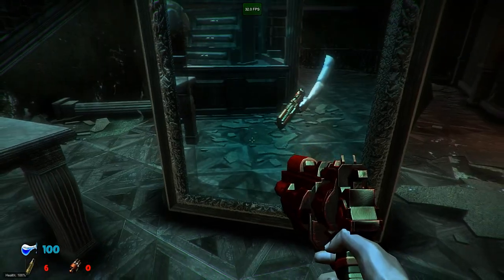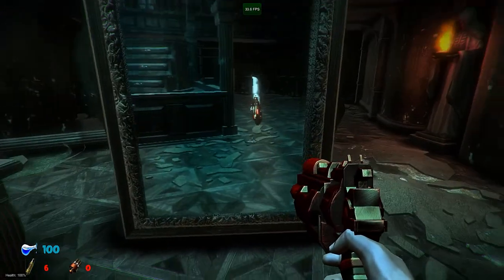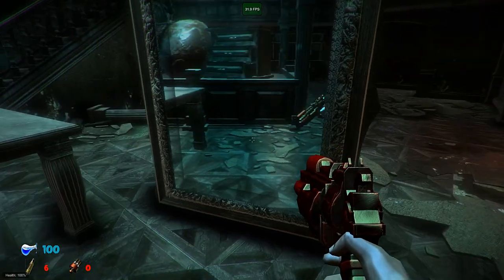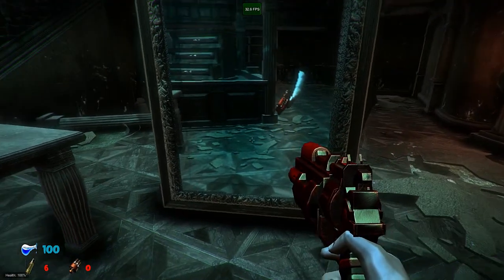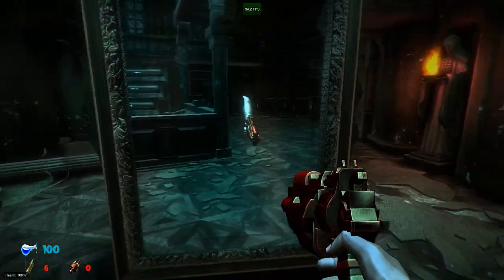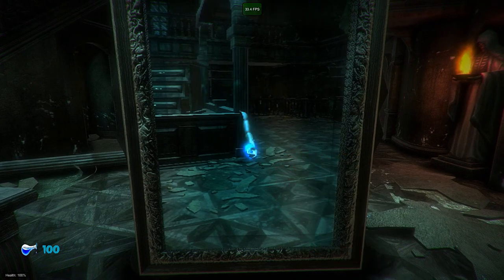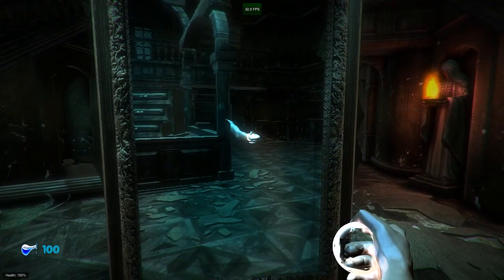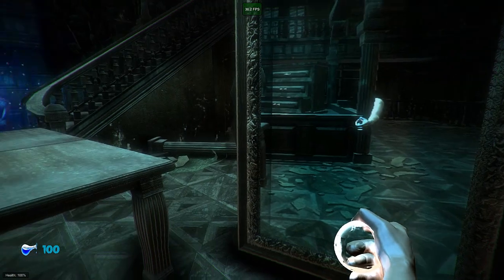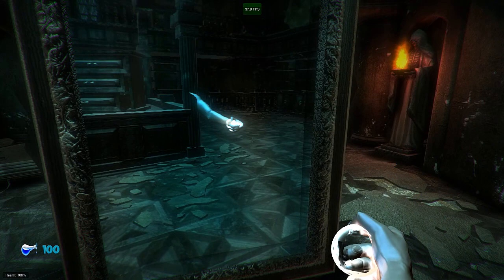Hello guys, as promised, here is the working mirror. It reflects the scene and also the main character, even though right now I am just a hand with a weapon. I will work on the main character's body and probably put a real modelled body there. Now that I have the mirrors in the game, the scrying focus can be used to interact with the mirror in order to reveal details about weapons and enemies and unveil the story of the game.